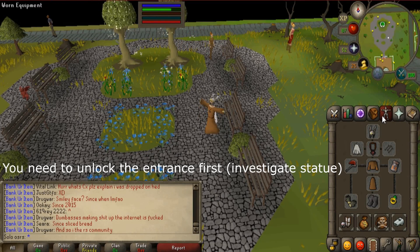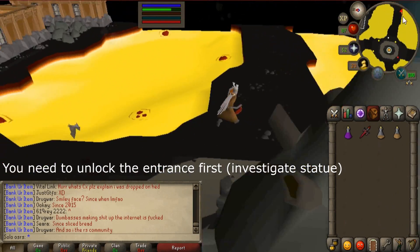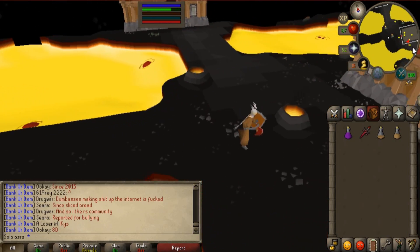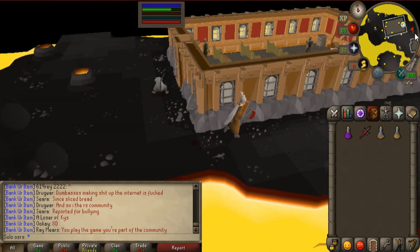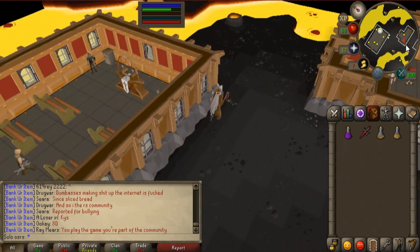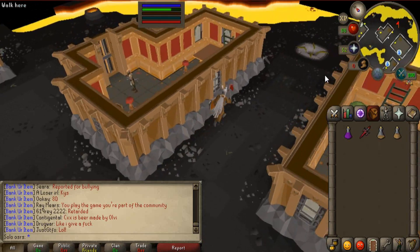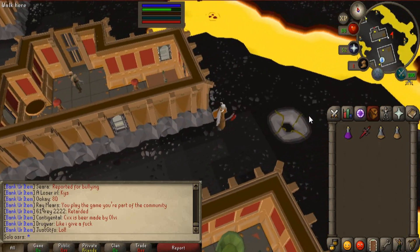The fastest way to get to Brutal Black Dragons is by using the Xerix Amulet. If you have that, just teleport to this place and move wherever I show you on the map right now. Once you go down the dungeon, instantly there's gonna be Brutal Black Dragons — no walking anywhere, instantly they're gonna be down there.